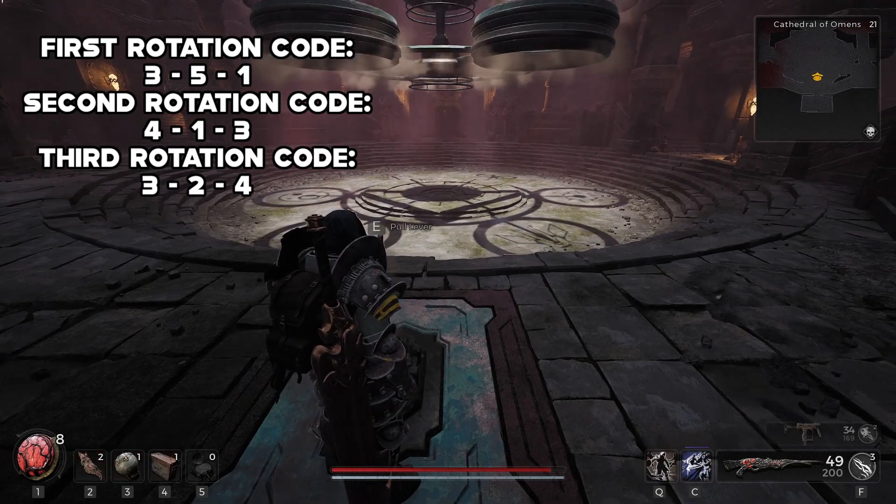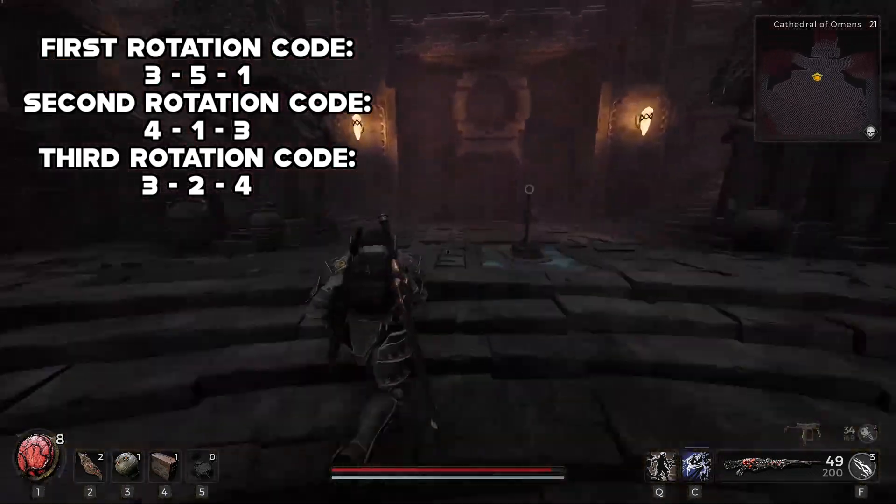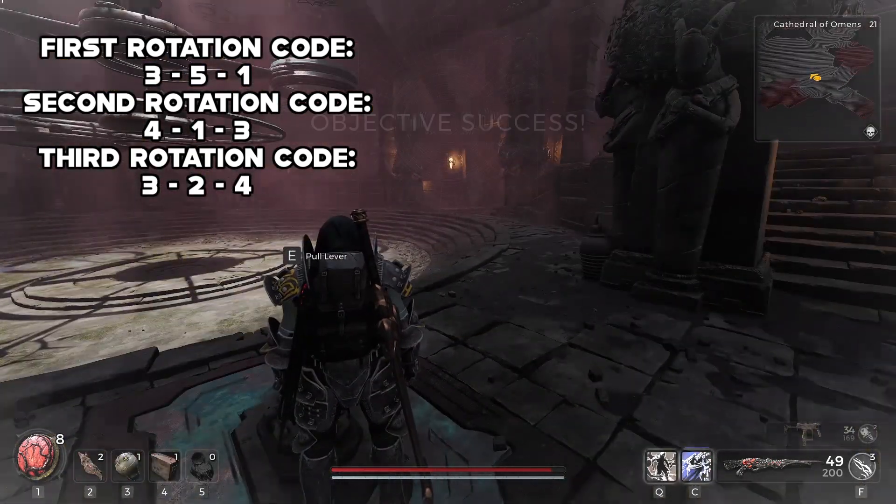Then from here, return to the first lever and pull it four times, go to the left and pull the lever once, then go to the left again and pull the lever three times.